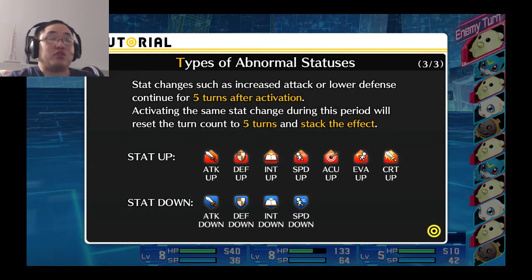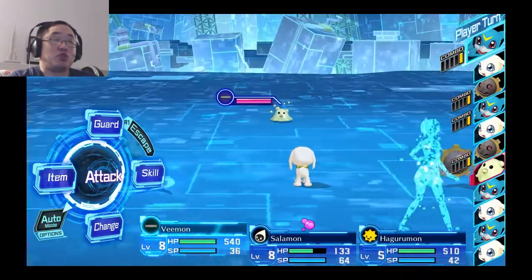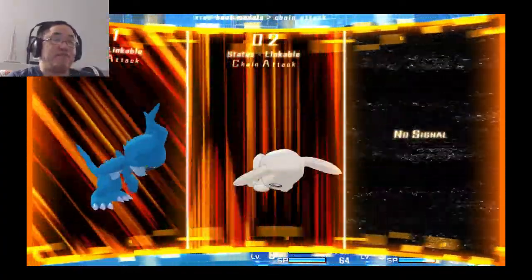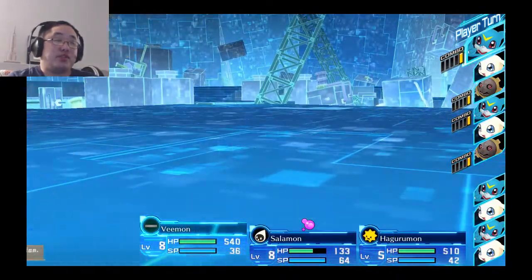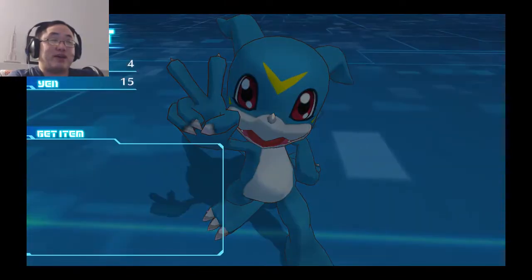There's also stat effects which increase your abilities, and also stat effects that lower opponents' abilities too. Anyway, this PapaMon should be a pushover. We got a chain attack. We'll get more into the cross-combo system in the final avatar piece, which is in the final area of the dungeon.